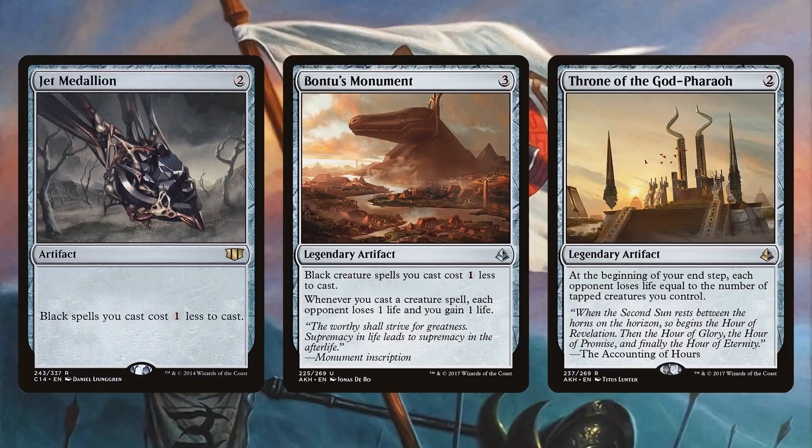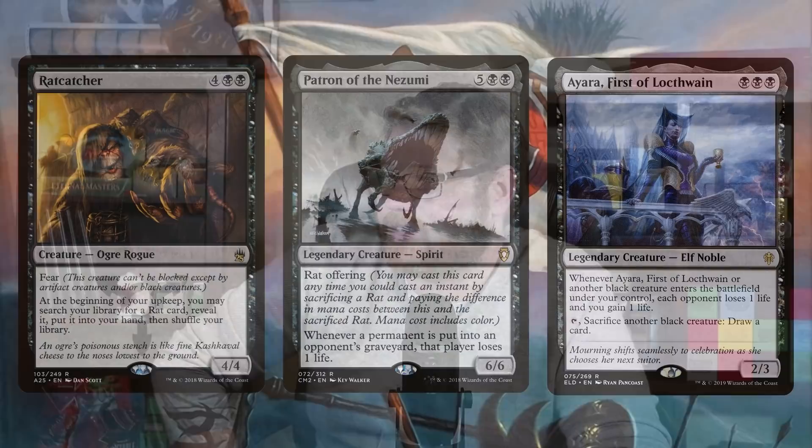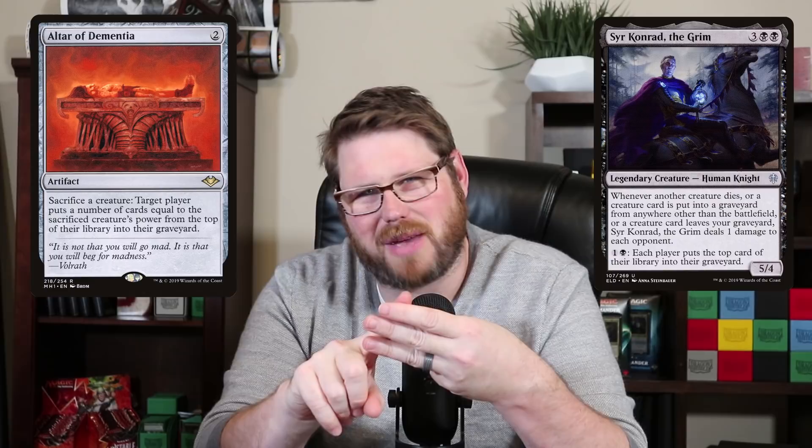Let's also look at Rat Catcher — four black black for a 4/4 with Fear. At the beginning of your upkeep, you may search your library for a rat card, reveal it, put it in your hand, then shuffle. Probably a Rat Colony — or actually, the first thing we want to grab is Ink-Eyes to go in and reanimate a creature. Patron of the Nezumi is five black black for a legendary 6/6 Spirit with Rat Offering, meaning you can flash it into play by sacrificing a rat and paying the mana difference. Whenever a permanent is put into an opponent's graveyard from anywhere, that player loses one life. You could even combine this with Altar of Dementia as an alternate win condition: get high-powered rats, mill opponents with the Altar, and they lose life simultaneously from Patron. It's janky but it's there.